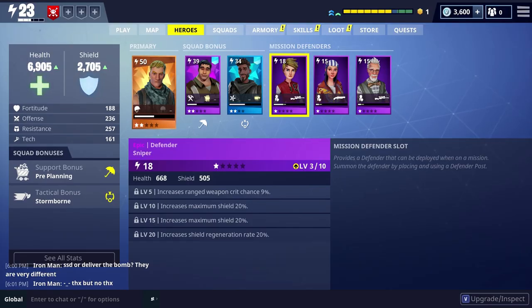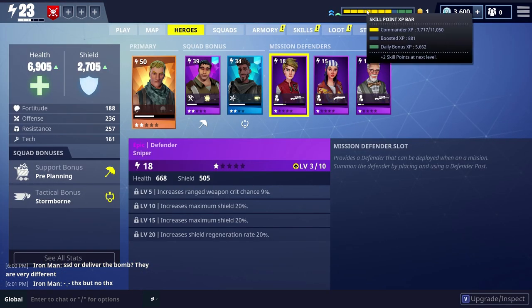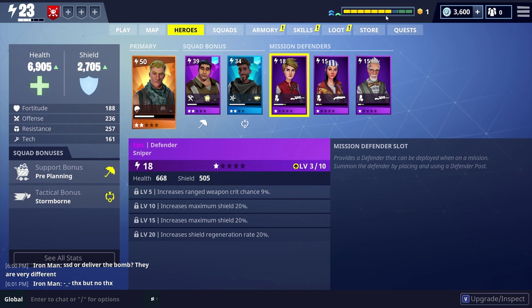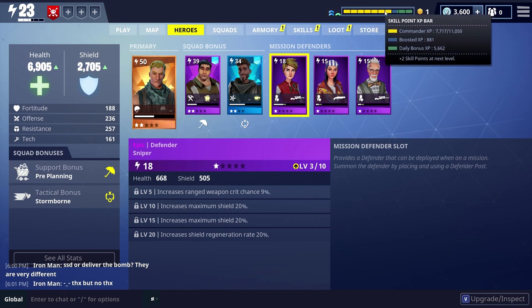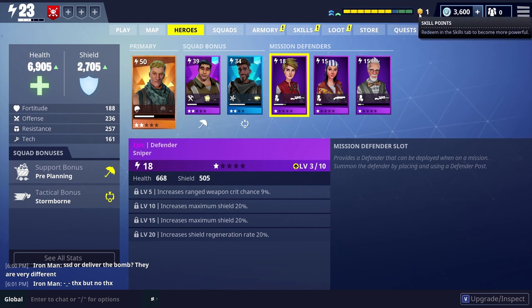So we start with the hero screen. If you go to the tabs across the top when you start, you usually start in Play, but if you go to Heroes, you'll notice — and this is where a lot of people go wrong — they think that the bar across the top is their leveling bar and experience bar. Now it is an experience bar, but all this does is give you skill points. It awards skill points towards different items that you can spend in the skill tree. Each time this fills up, you don't level up — you get skill points to spend in your skill trees and research trees.